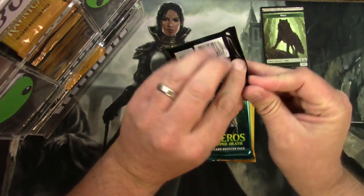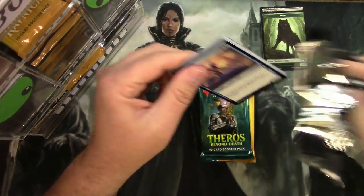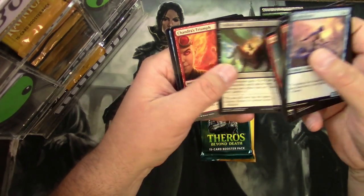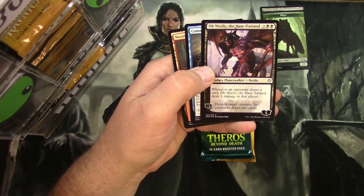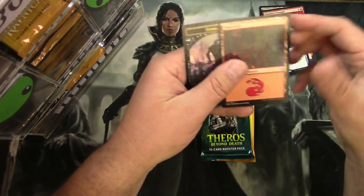War of the Spark: Chandra's Triumph, Grateful Apparition, Ob Nixilis the Hate-Twisted, and a Commence the Endgame.